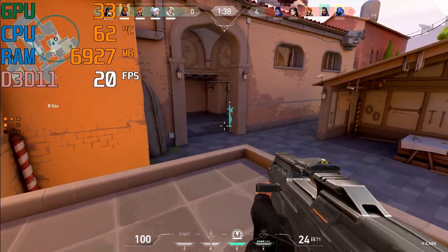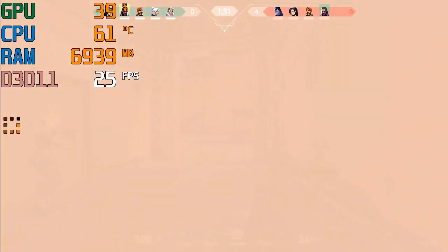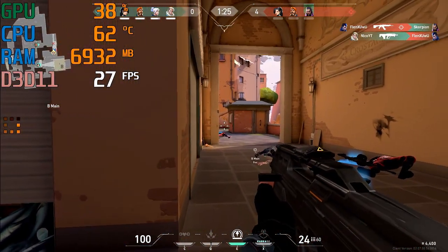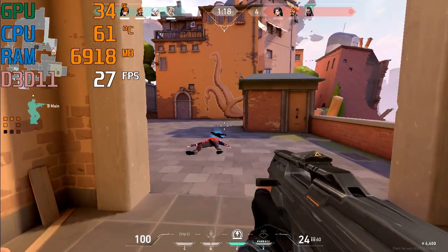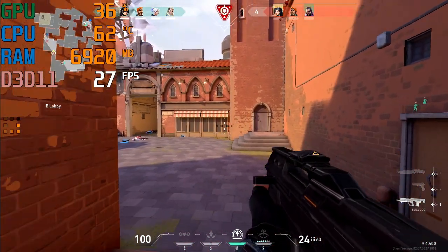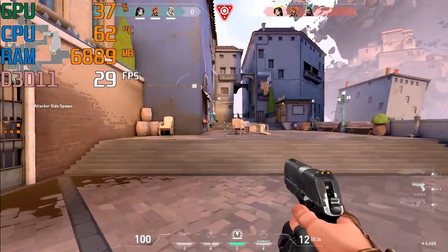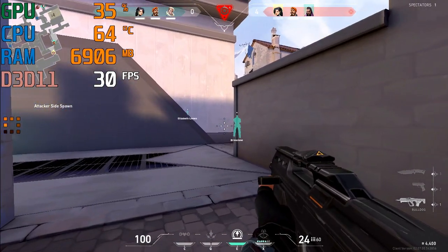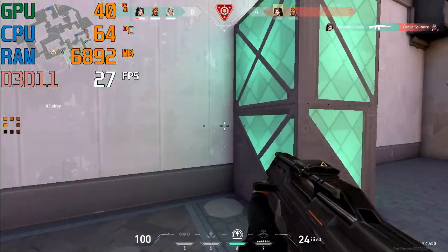The hunt begins. Reloaded — enemies spotted A. Defeated. Multiple enemies A. Spike planted A. 130 reinas. Return to dust. Enemies and defenders born.